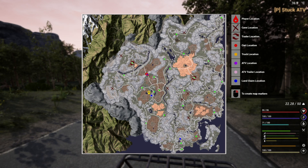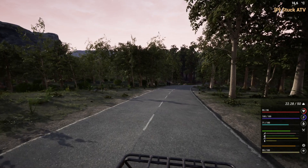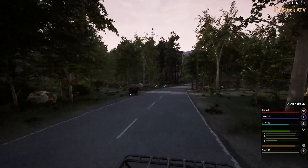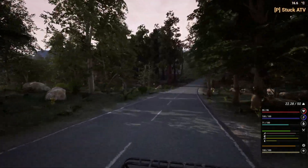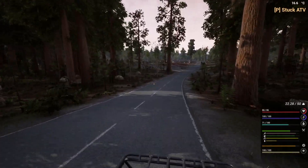ATV trailer location - I had a look and I couldn't see anything pink, so I'm assuming when I make one or buy one, however it works, it'll show up on the map. Hello bear, goodbye bear. I'll be able to - it'll show up on the map.